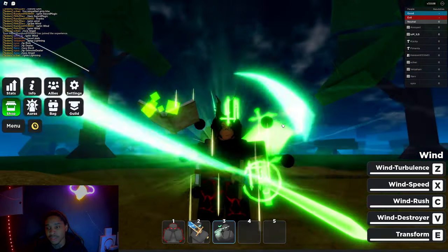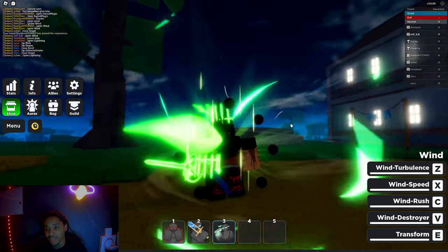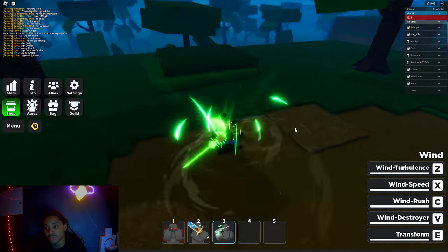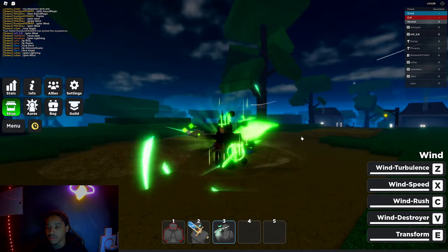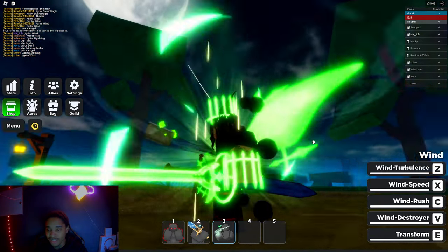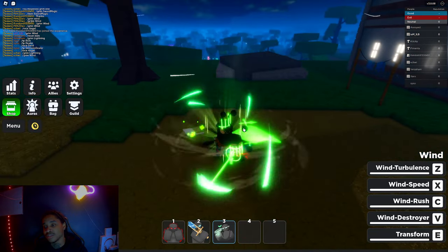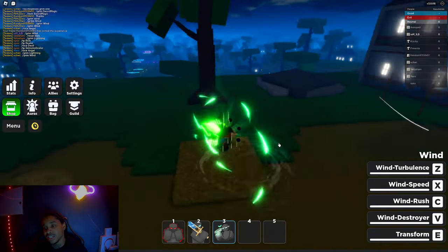Then we got the transformation — it looks different, it doesn't look too bright, it looks a little cleaner. I might just be bugging, it might just be the same one. But I feel like it looks different. I haven't been on this game for a while, but it looks nice. Or am I bugging? It looks different to me — I don't use Wind Magic, it's not my go-to.